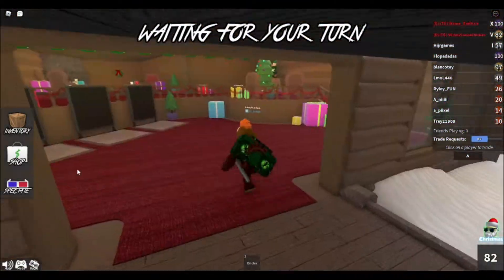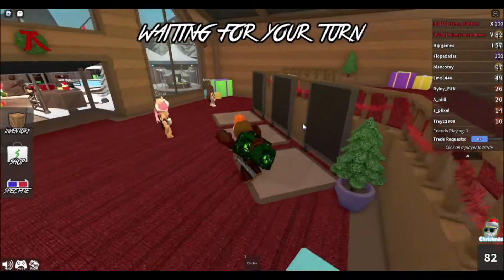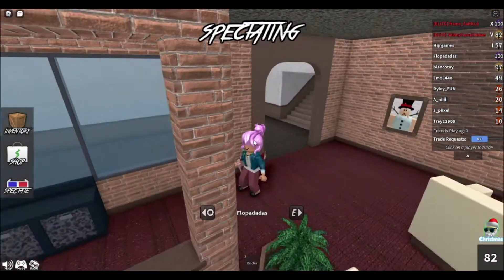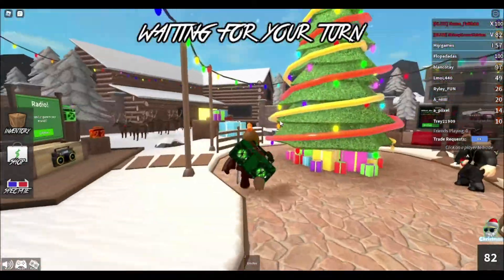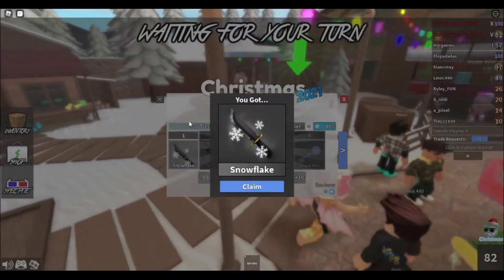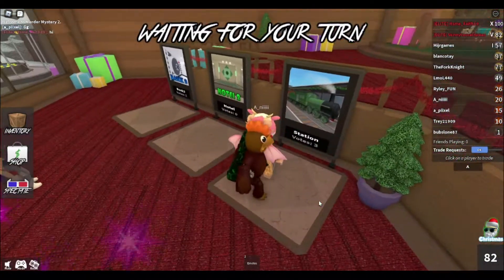Let's just do a round. They changed the lobby — I can't remember if it was like this last year. There is a round going on so we'll wait till it finishes. I like the lobby here, it looks pretty cool. Oh, you get something for free at level one — a snowflake, nice.